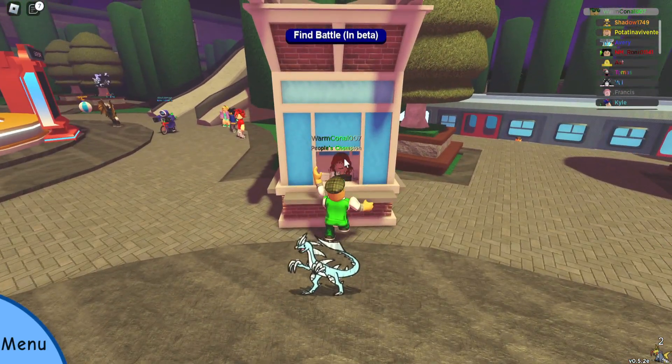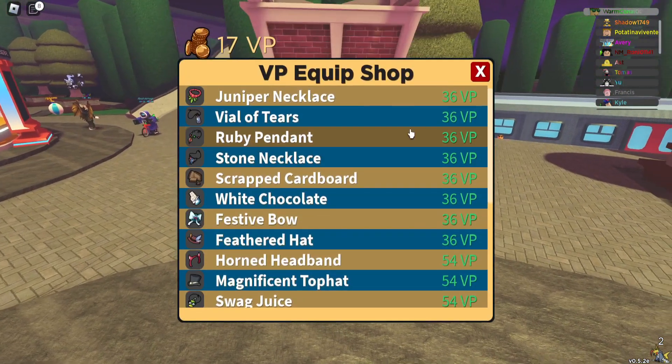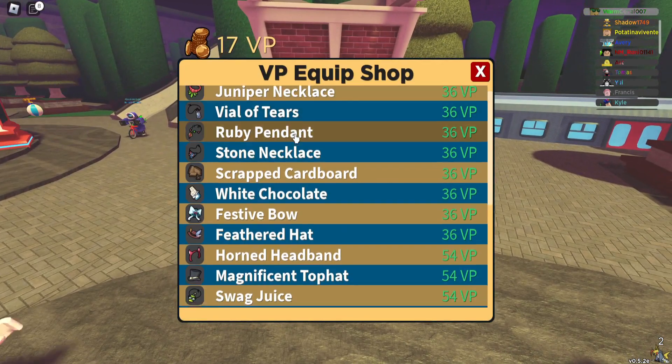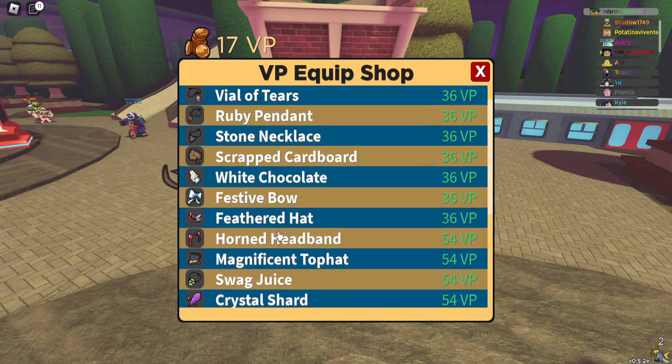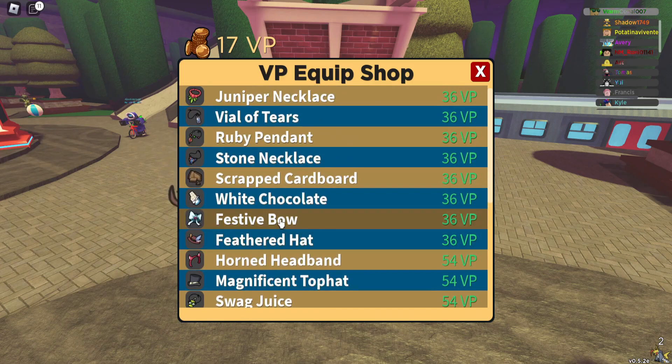Alternatively, you can go to the social park and go to the equip shop. It is actually available for 36 VP if you can't get luminous orb and things like that. It is worthwhile — it's down here as well among lots of equipment, but the festive bow is 36 VP or check out the swarms.